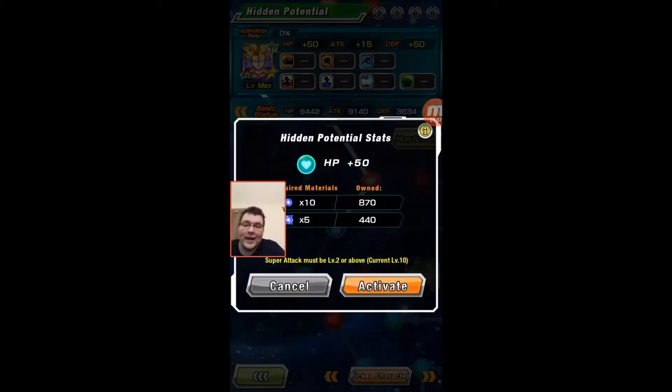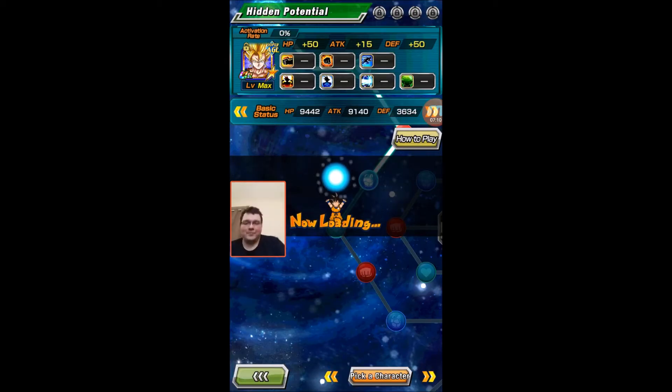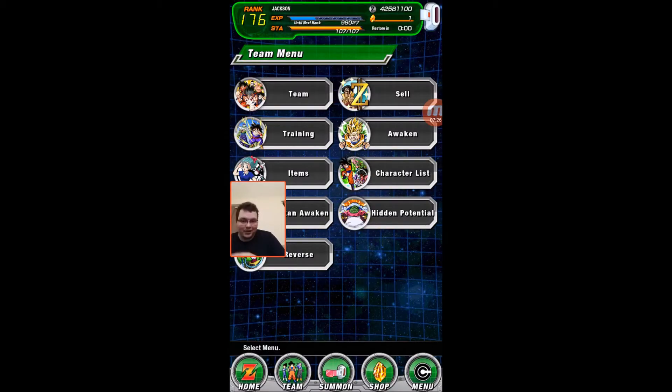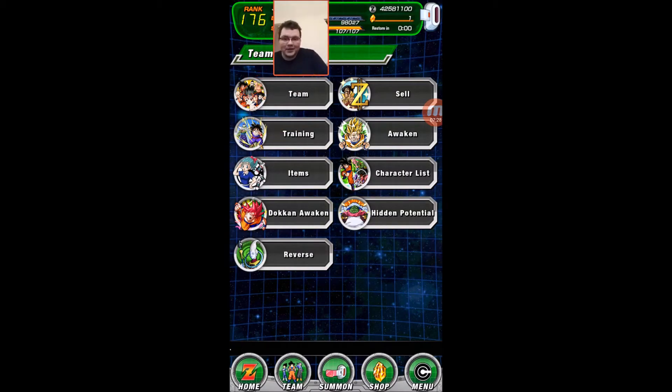It's a very addictive system. It's what got me hooked on playing JP — because I pulled Super Saiyan 4 Vegeta and then started messing around with the orb system, and I was like, this is really fun farming orbs. I'm going to go out of that, work on him later, and then we're going to go over the reverse function.